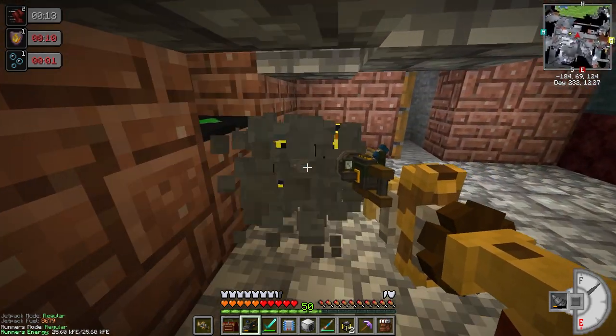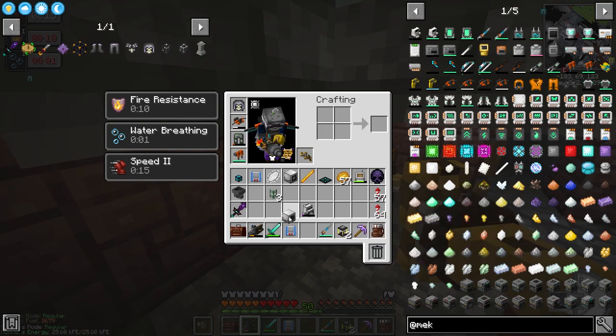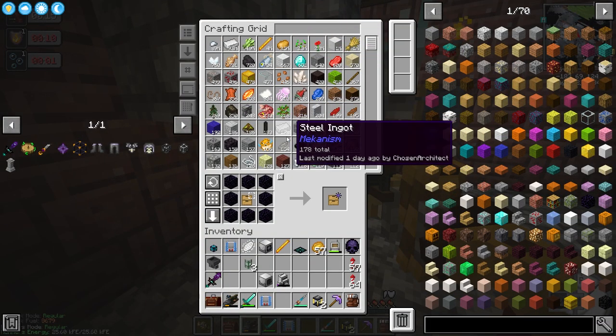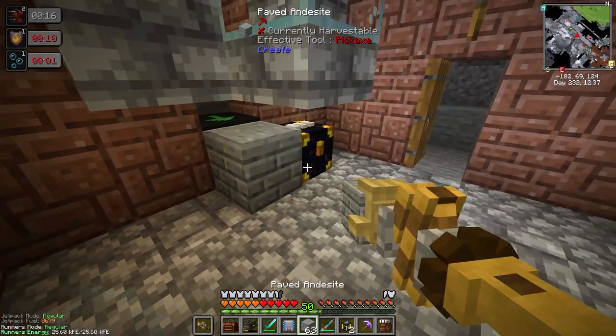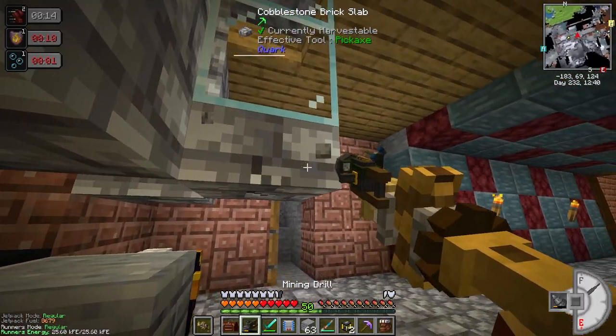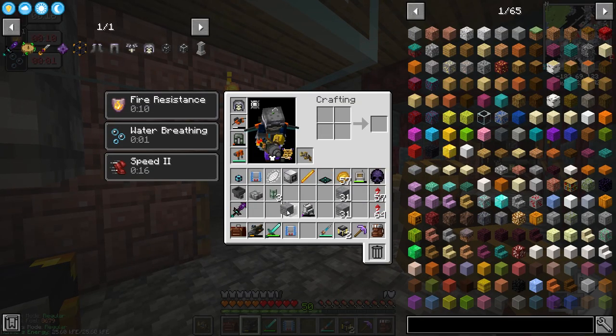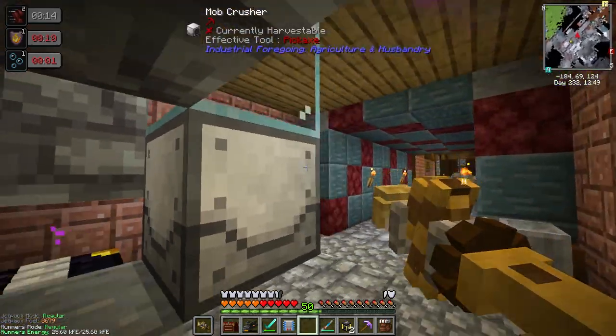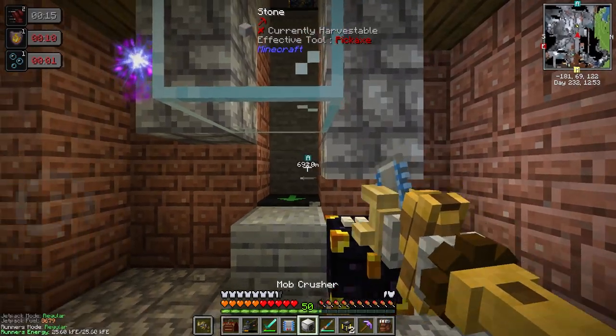Technically we could still use this hopper. I am going to need another block to sort of put here. How about this block? That would not look too bad, just like that. And then under here is going to go the actual mob crusher. It works very similar to the plate except this is going to be more contained. Let's go ahead and place it like this.